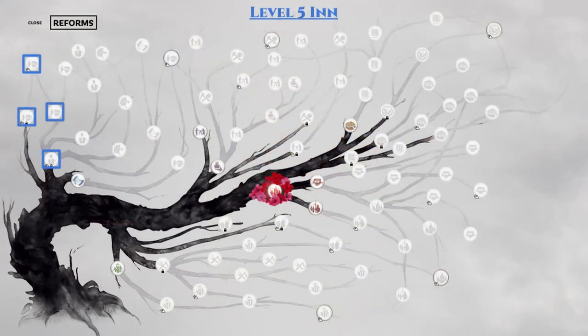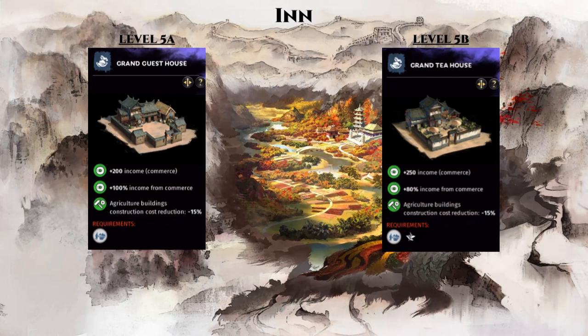Next, we have the upgraded version of the previous branch with the level 5 inn branch requiring 3 additional reforms. This unlocks the level 5 inn building, which will also require a level 7 small regional city settlement to be built in.